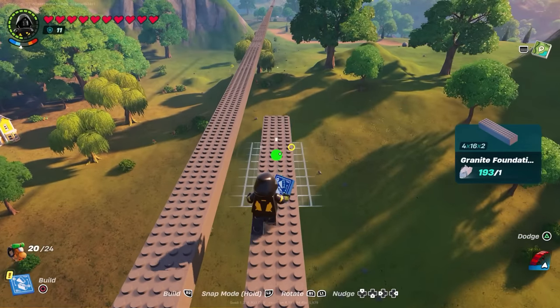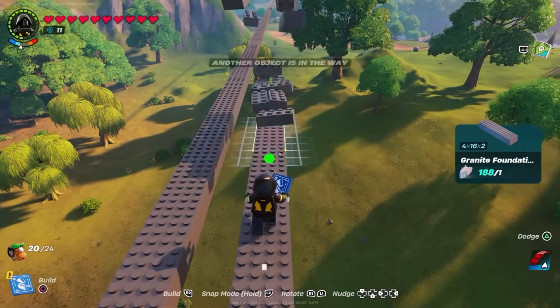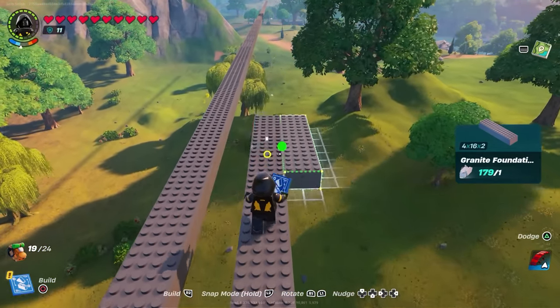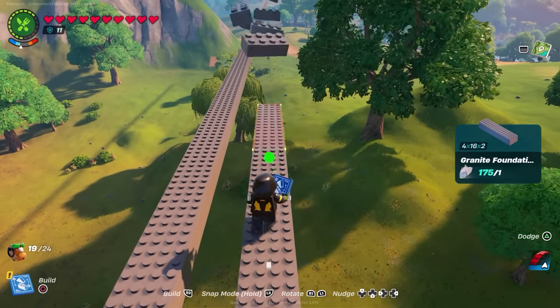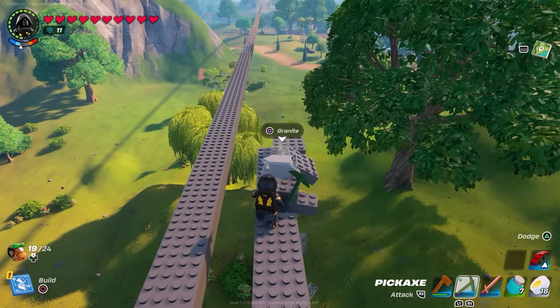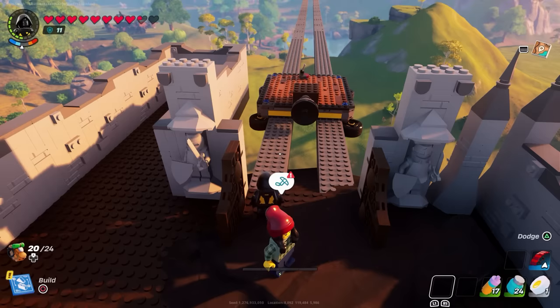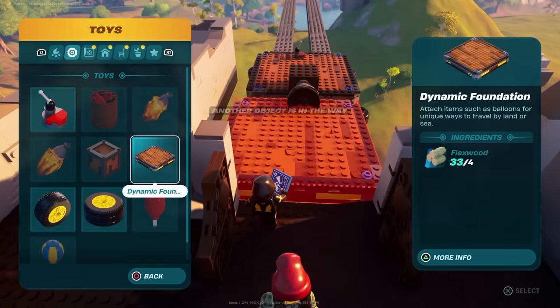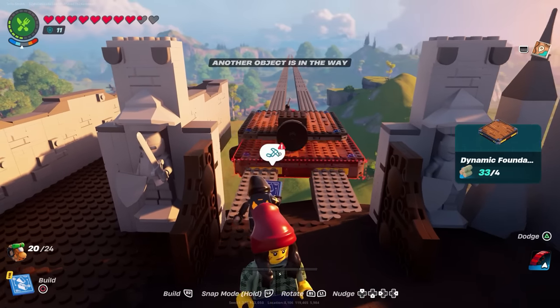This is just us building — it probably took about an hour, not including R&D, mistakes, and whatnot. We wanted to get from our desert base up to our ice base a lot quicker than just running. Running it is like a six or seven minute run, but on the vehicle it's like a minute, so it is quite a time saver. If you're going to be playing this for a long period, it's worth it.